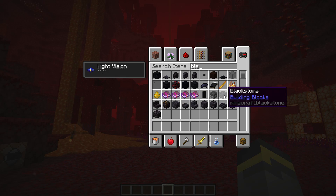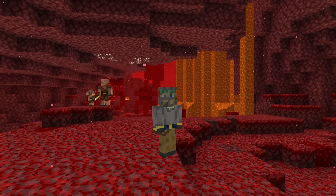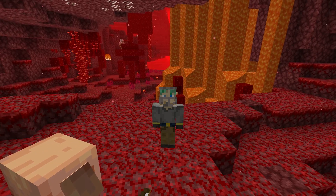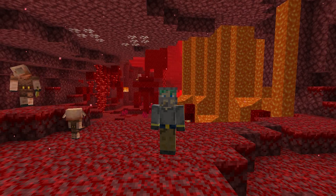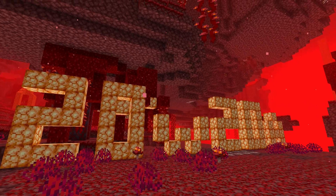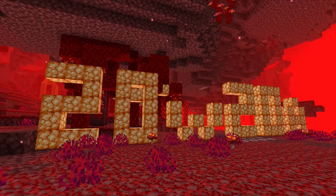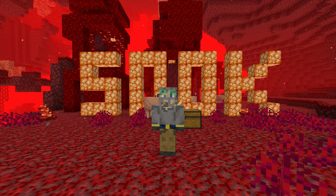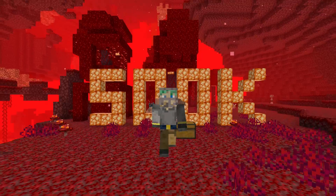Obtaining Blackstone now counts for the Stone Age advancement. To get the A Balanced Diet advancement - the breeding-everything advancement - you'll also need to breed Striders. Long story short, this snapshot is all about advancements, which I think is a good thing. Minecraft has so few advancements for such a massive game, so seeing more makes me happy. The 20w20a snapshot also brings some technical changes and bug fixes - I'll leave the changelog in the description below.